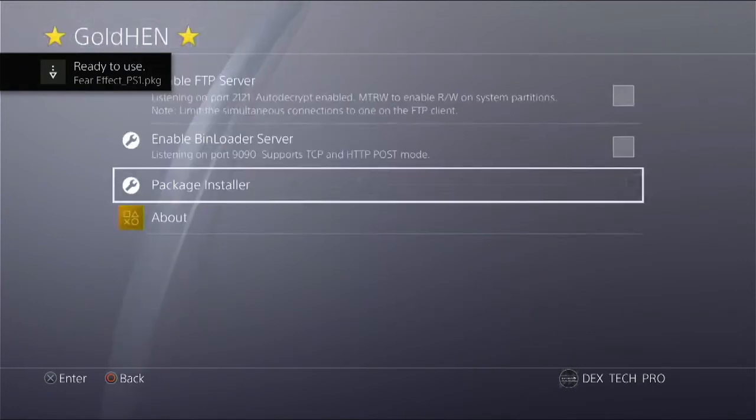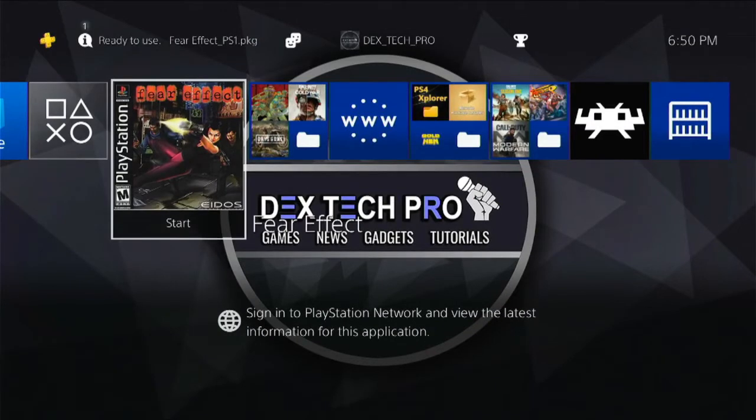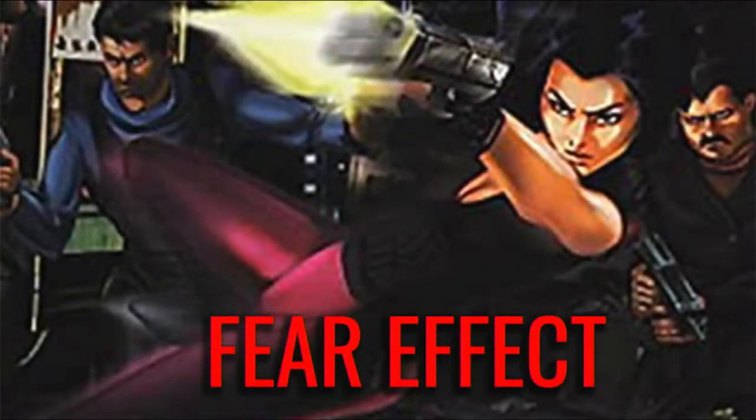Installed and ready. Nice and easy. Here it is guys — Fear Effect, which has the icon too. Let's run it and see if it works. This is the background that I already added inside the converter. So far so good. It starts to load the first disc by default.